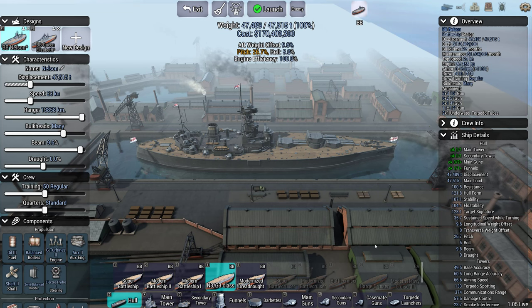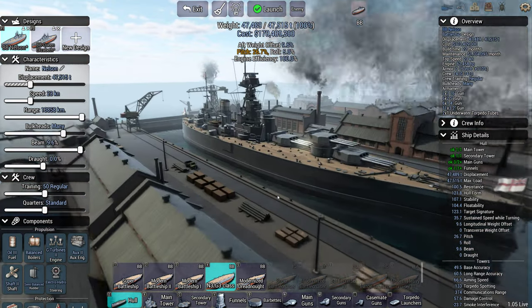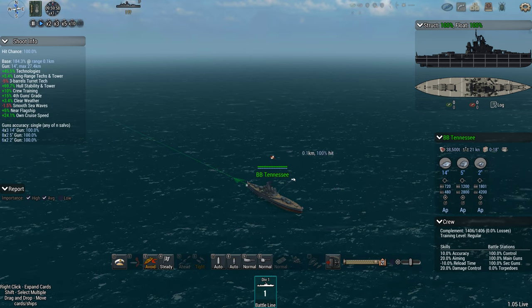Hello, Brother Monroe here. Welcome back to Ultimate Admiral Dreadnoughts, where again it is the Tennessee, but this time it is the Nelson taking her on. I'm going to start playing as the Tennessee, and then I will swap over to the Nelson.